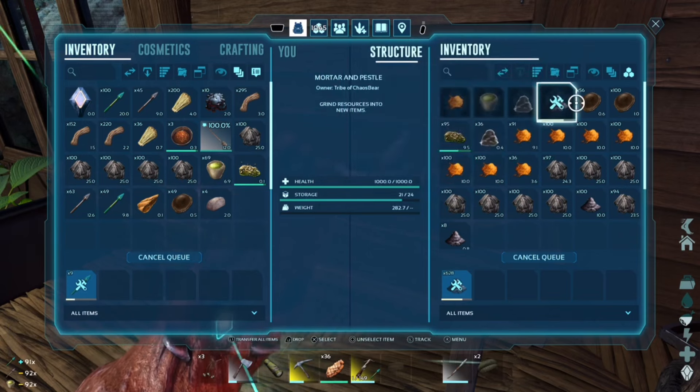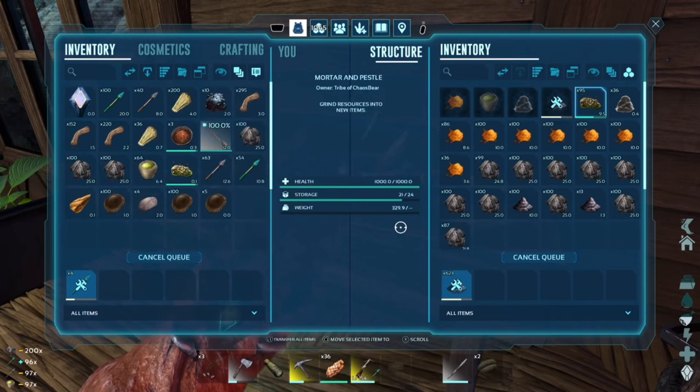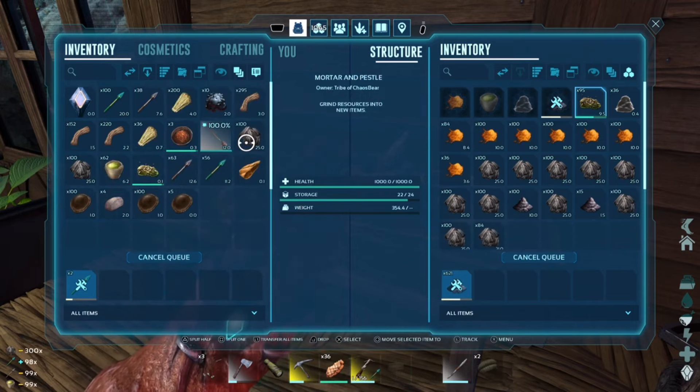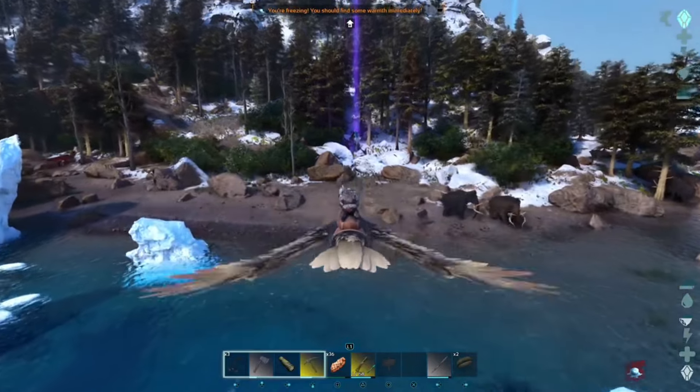I swapped all the resources — I had plenty of spark powder — and started crafting up a whole bunch of gunpowder, since I had plans to go through and tackle one or two of the artifact caves. Then I set out to figure out what to do next with everything crafted up.